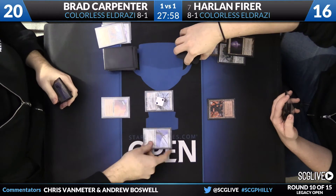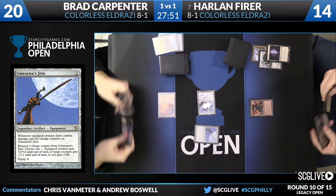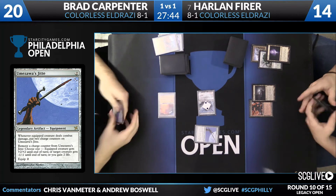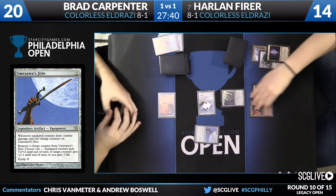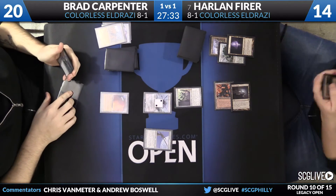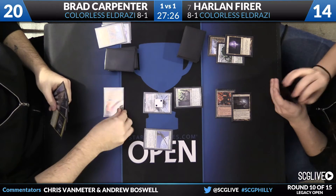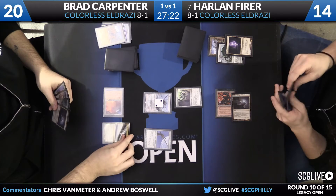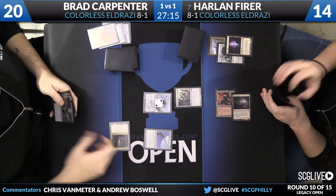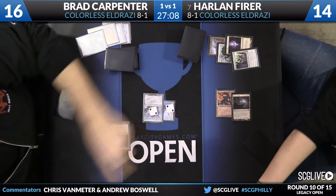Harlan has a Mishra's Factory and passes back. There's that Umezawa's Jitte from Brad. Another attack from the Endless One takes Harlan to 14, and Brad seems in the driver's seat — he has a Dismember and a Jitte in hand. He has both Jittes, which is pretty wild. The only ways to destroy a Jitte are Ratchet Bomb or a Phyrexian Revoker naming it. Harlan has a Phyrexian Revoker — he names Jitte to shut it off. But Brad uses Dismember on the Revoker, uses the floating mana to equip Jitte, and now has an online Jitte in the mirror. As we saw last game, Jitte on a 2/2 Endless One just took Harlan the game.